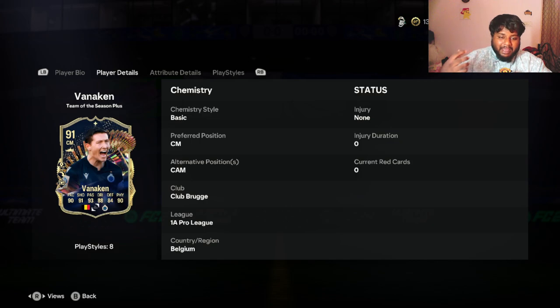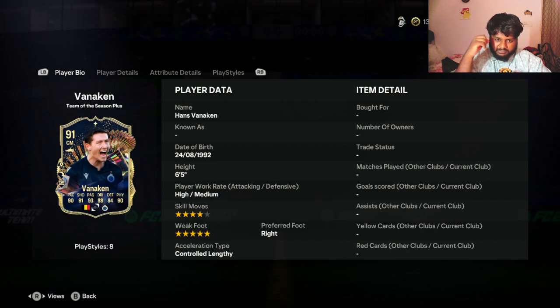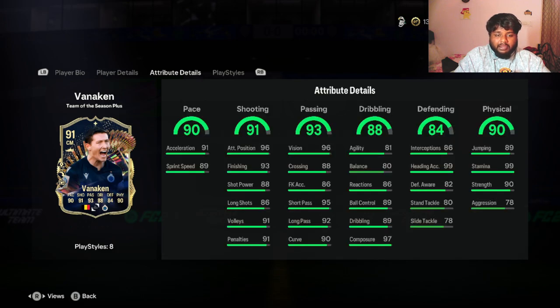First off, positions — his preferred position is center mid and he can also be played at CAM. Since he has stats plus I think he'll get at least two out of three chemistry. Apart from that, five-star weak foot for a center midfielder, four-star skill moves — really good. Looking at attributes: 90 pace, 91 shooting, 93 passing, 90 physical. Even the dribbling and defensive stats are really good — 88 dribbling and 84 defense. He has 86 interception, 99 heading accuracy, 89 jumping, and 99 stamina.